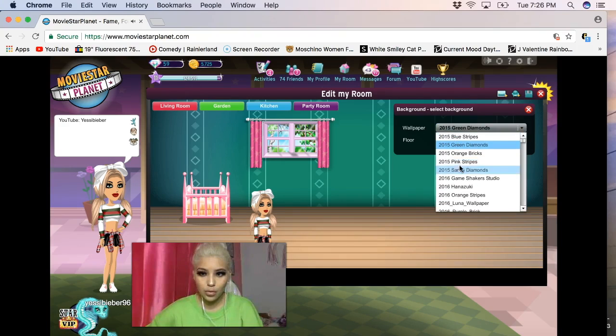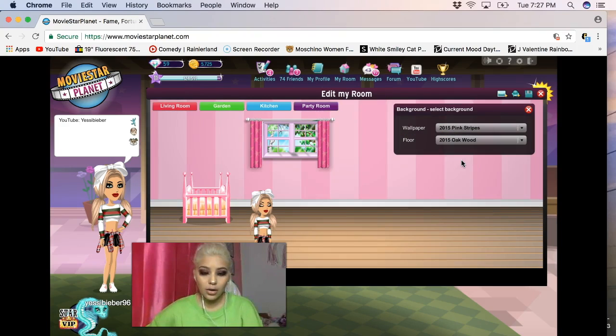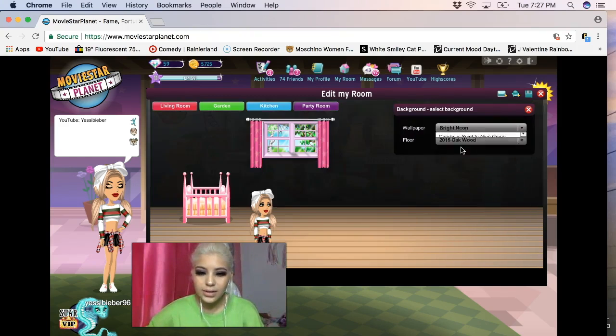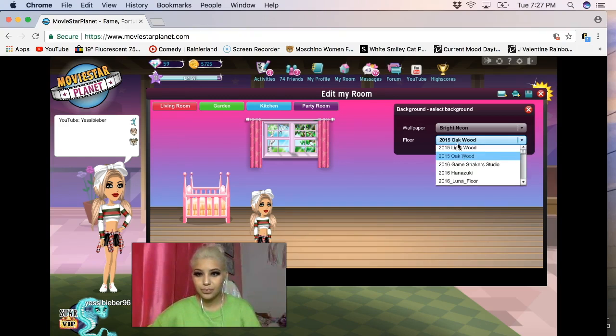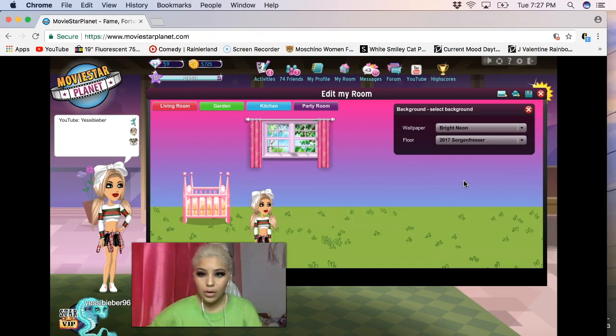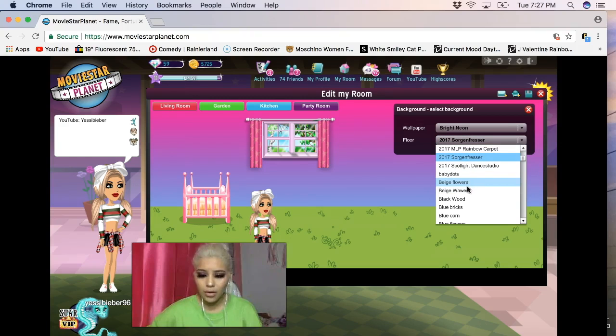I guess I'm gonna have a crib for my dog because I don't have children. I want to select my background - do they have pink? Okay but it doesn't really look like a living room. Bright neon - oh! Okay, I'm keeping that, I like that. If you guys don't like it, too bad, that's my living room. Rainbow carpet? Oh no, I'm not walking on grass.